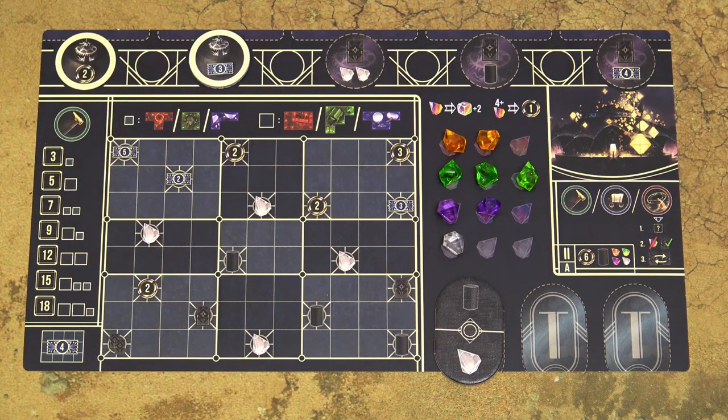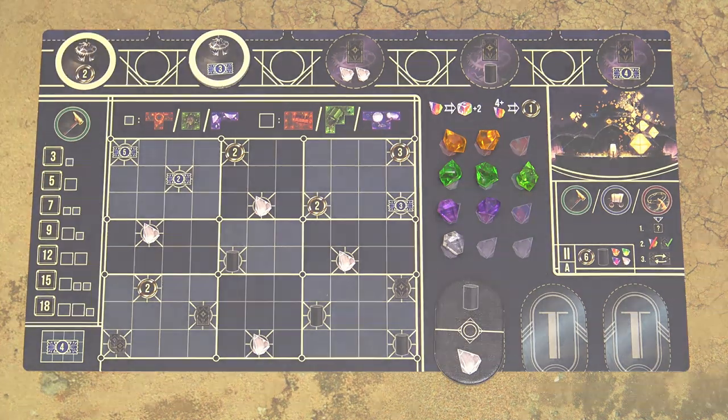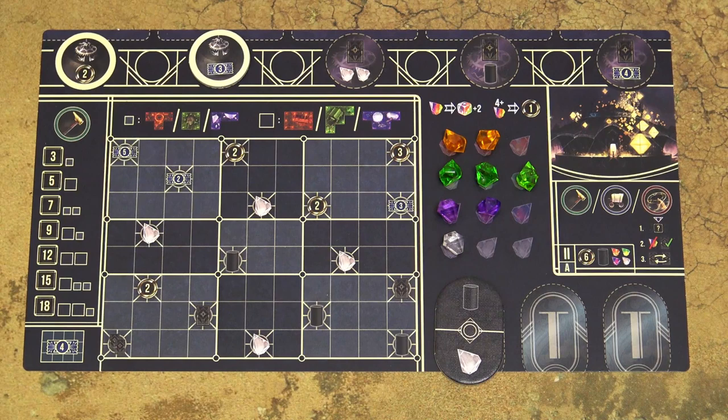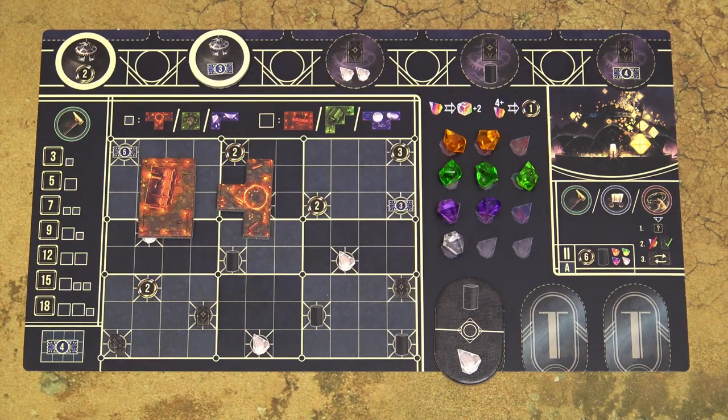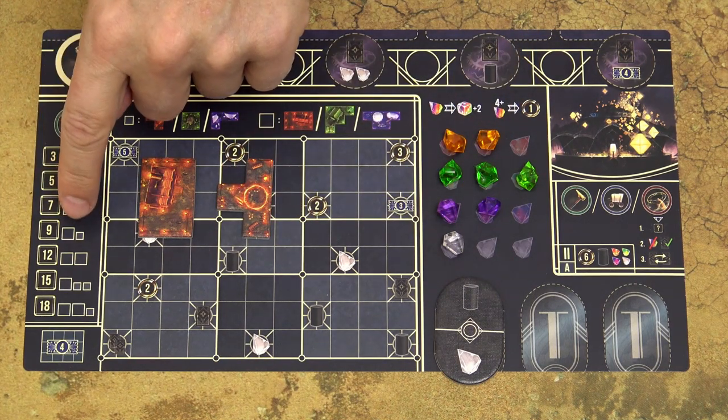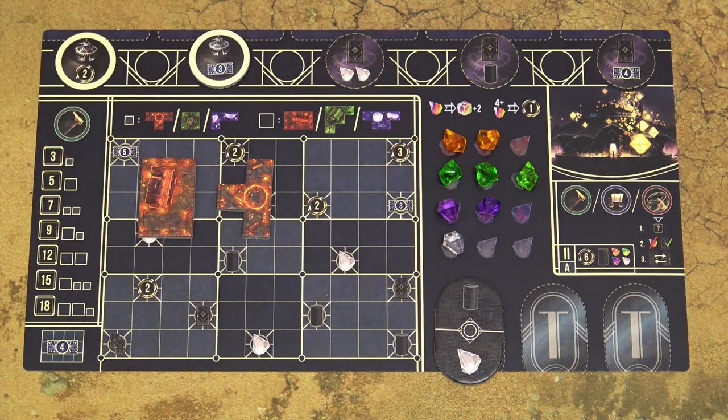So with a power of 11, I could choose any of these 4 options. The large square indicates that you can build one of these larger tiles, and the small square indicates that you can build one of these smaller tiles. So with build level 9, I can build one large and one small tile. You can only build tiles of the same color as the color of the die you took this turn.